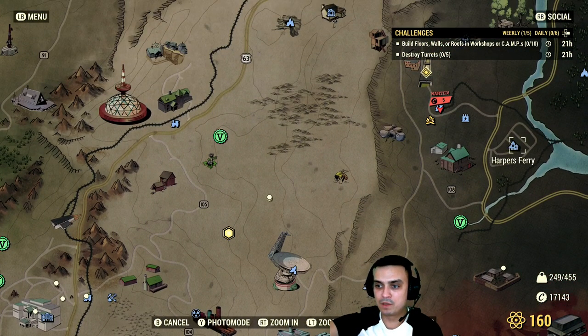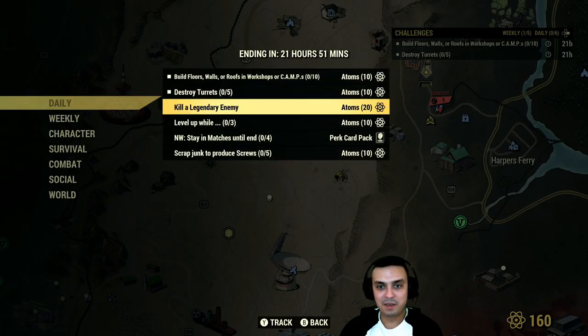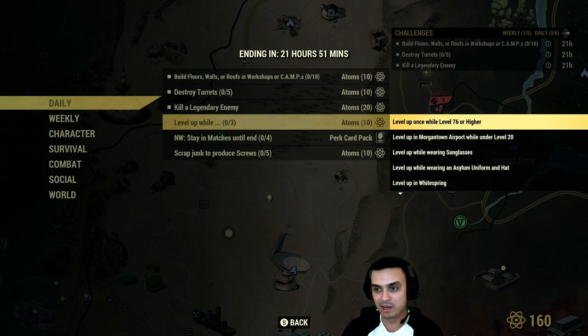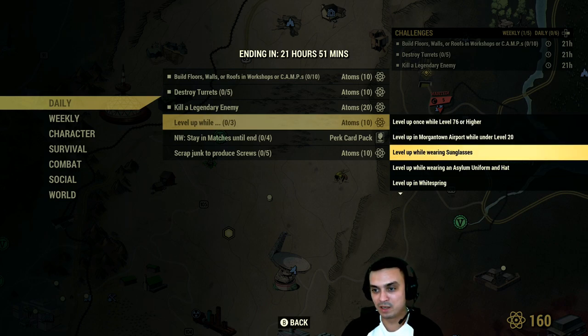Kill a legendary enemy — there are many different locations where you can do this. That is White Springs, West Egg, just go to the Fisher Site — you might get a legendary Scorchbeast there, and so on and so forth. If you're playing on Adventure Mode, a lot of you can definitely go kill a legendary enemy and you'll get an easy 20 atoms. If you complete any of the sub-challenges here you will get an additional 10 atoms. That's level 76 or higher at Morgantown Airport, and level 20 while wearing sunglasses.